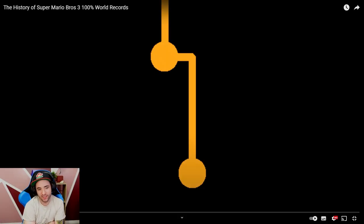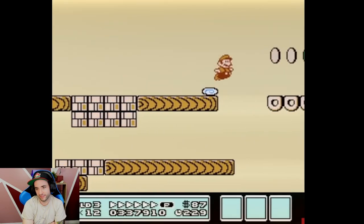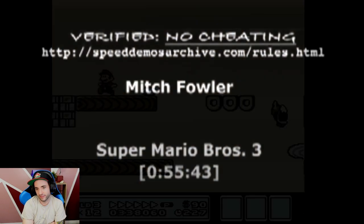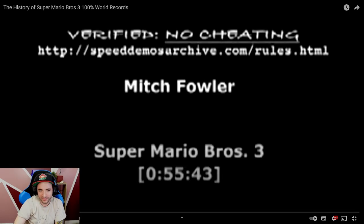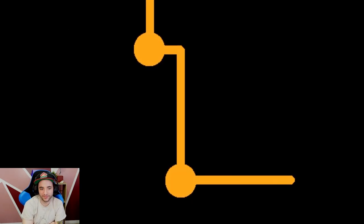If TJP was just like 'whatever, let's get through this world,' he could have had like a 1:17 or something. TJP's run stood as the official record for about 8 months. It was beaten in August 2012 by a runner pretty well known today — Mitch Flower Power. Mitch had already been a top Mario 3 runner for years. He got the Warpless record in 2010.